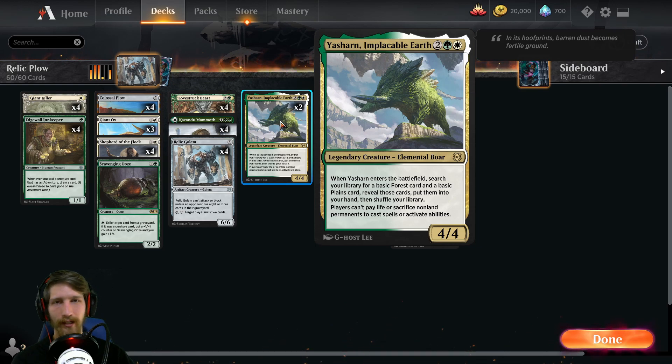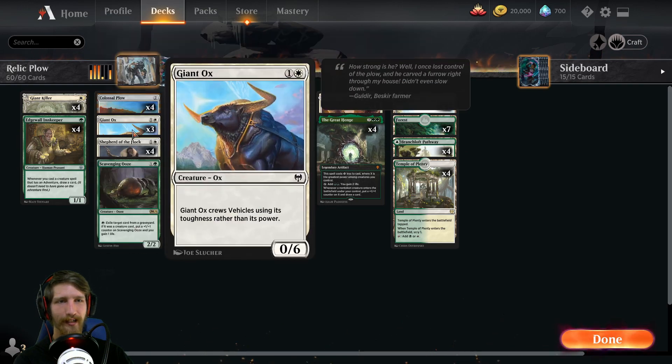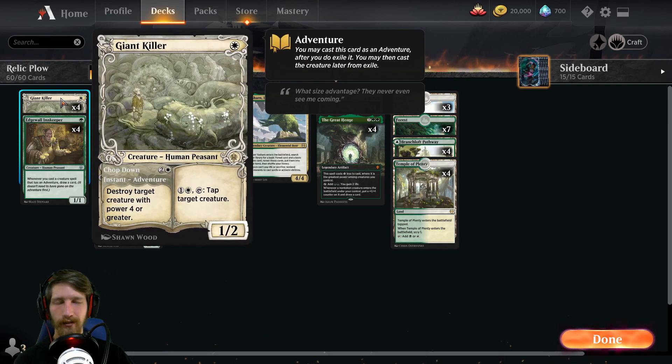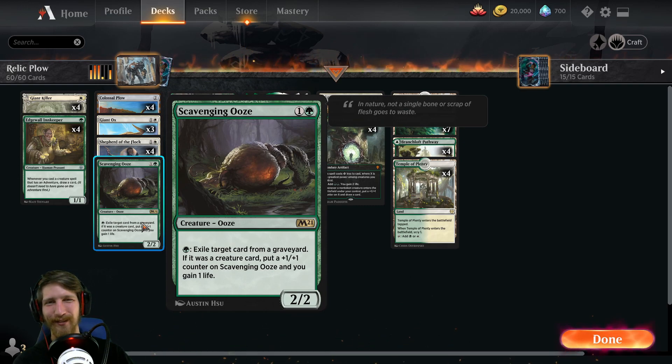Yasharn helps deal with anyone using Fabled Passage or any kind of sac outlet. It also helps you draw out your lands if you're not able to find the plow. This is a great card — you look in your deck, find a plane or a Forest, pull them out and slam one down if you haven't played a land yet. We have Shepherd of the Flocks to help bounce back Giant Killer and Lovestruck Beast so we can replay the adventure off Edge Wall or reuse the Giant Killer effect to take out additional enemies. We have one copy of Ooze, which I found a little funny.